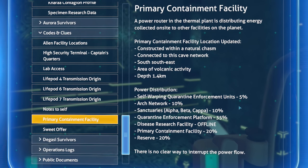Power distribution breakdown: self-warping quarantine enforcement units 5 percent, arch network 10 percent, sanctuaries alpha beta kappa 10 percent, quarantine enforcement platform 35 percent — so that gun shooting down ships like the Aurora. The sunbeam and the Ghazi presumably also got shot down. Disease research facility offline — that got completely ransacked. Primary containment facility 20 percent, reserve 20 percent.